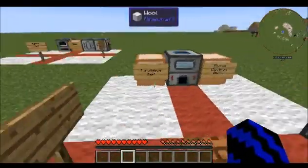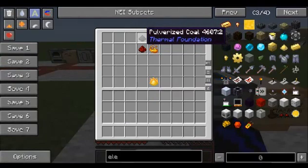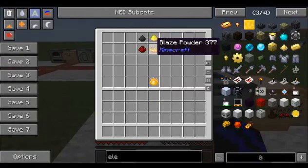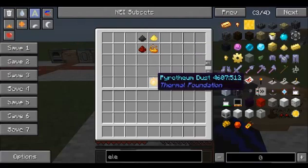First let's take a look at how to make peripherium dust. You will need one pulverized coal, one sulfur, one redstone, and one blaze powder, all laid out like this. This will give you one peripherium dust.